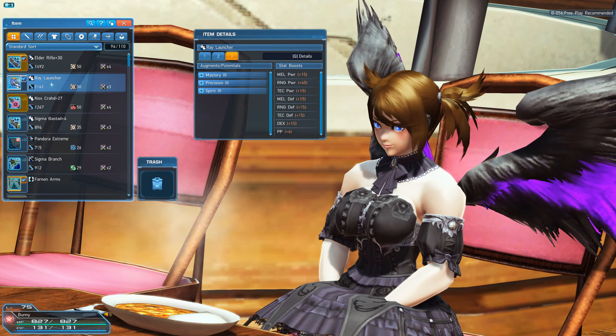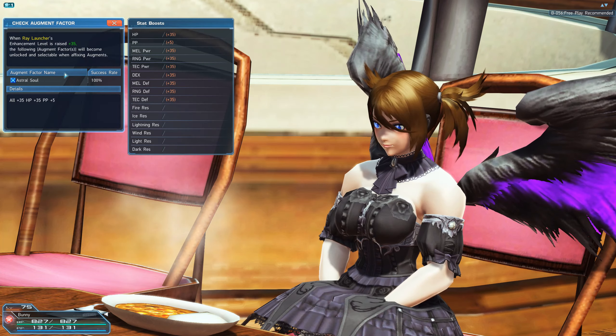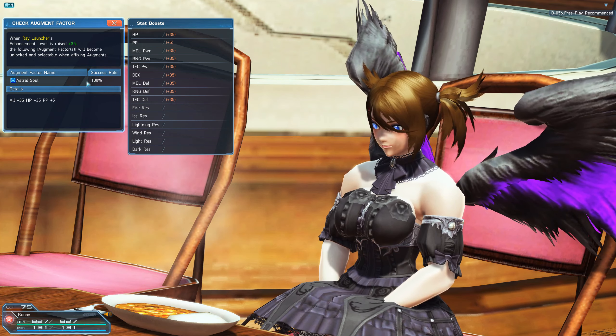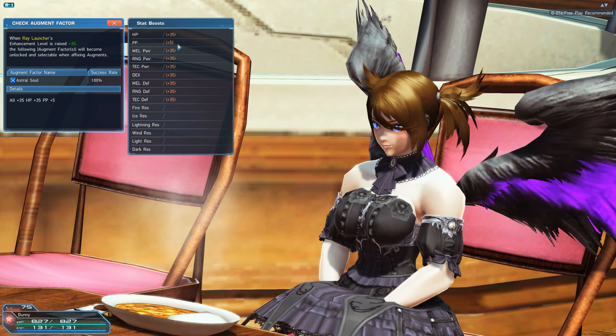When you level this up to plus 35, you unlock the augment factor. As you can see, the augment factor is Astro Soul. It has a 100% transfer rate unless you're upslotting your equipment — say from 5 slots to 6 slots, or 6 slots to 7 slots. It gives you 35 health, 5 PP, and 35 to everything else.